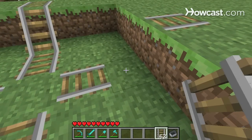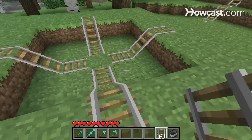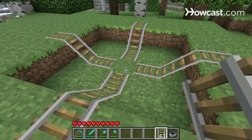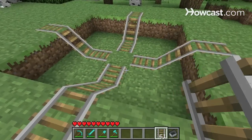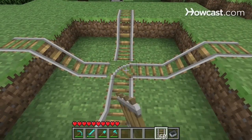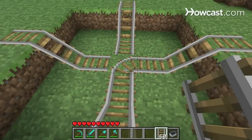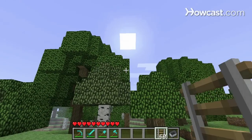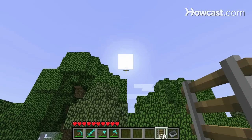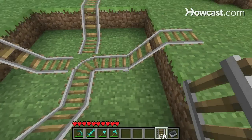When I place a cart track here, it automatically connects as a ramp. Now when I place an intersection in the middle, you'll see it connects from south to west. I know this is southwest because I just woke up, and if you look in the sky, you can see the sun rising in the east. That's the east, that's the south, and west — southwest.